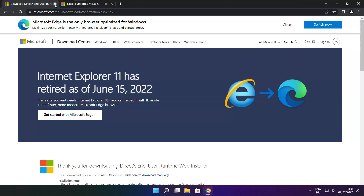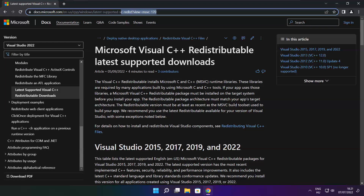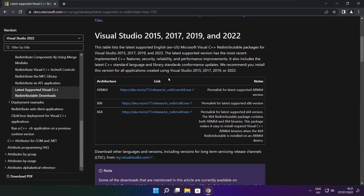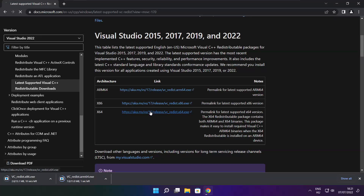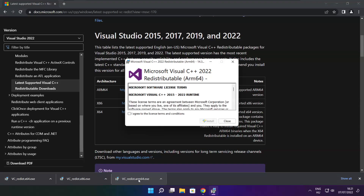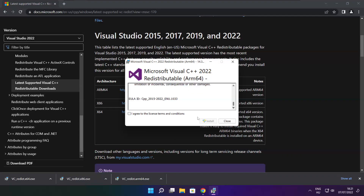Go to the website — link in the description. Download the file.